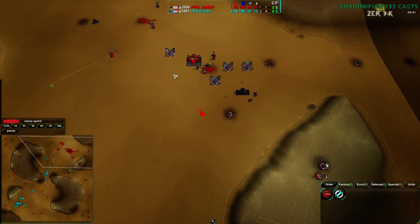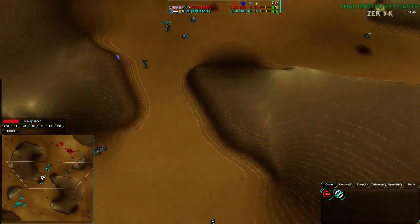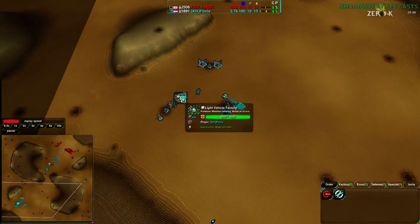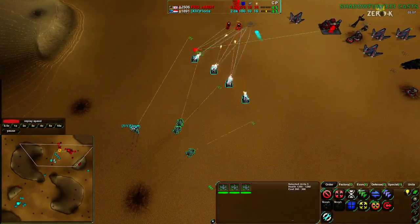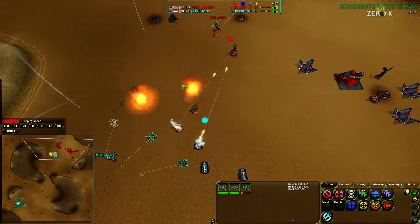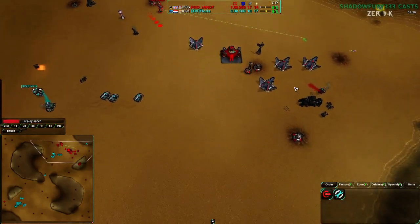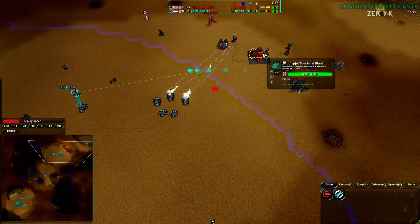Randy has eight metal — with reclaim it will even out somewhat: eight metal plus two here, four from the commander, another two on the hill — quite a small amount overall. Flouris is coming in with more slashers with a backup line of scorchers behind. Three more slashers coming, plus more pyros from Randy. Flouris is applying pressure and not stopping — exactly what he needs to do. He needs to get rid of the lotus and the jump jet plant. He has vision of the plant and knows he can target it.